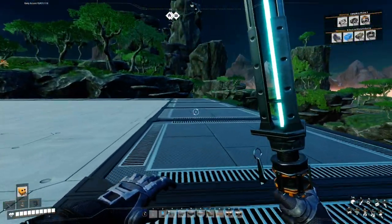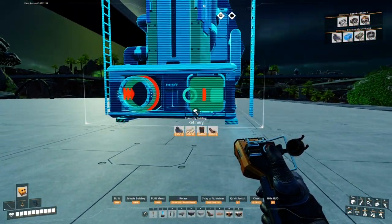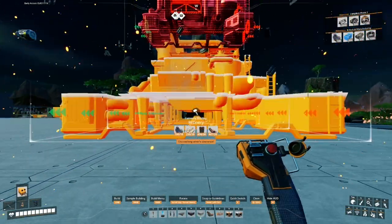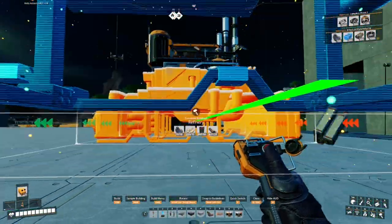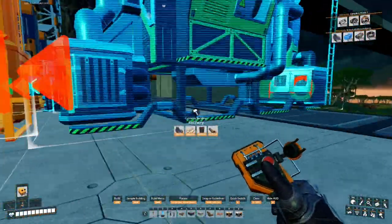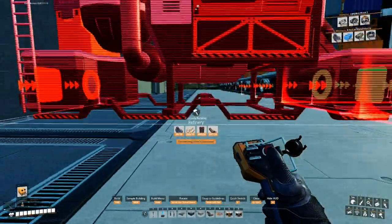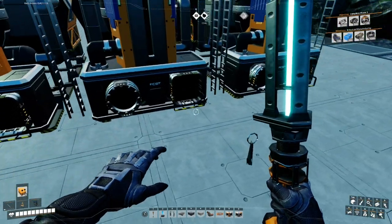With 300 oil per minute, we can craft 10 refineries. We're going to start right here and build them all the way down - three, four, five, six, seven, eight, nine, and ten. Making sure all outputs are facing the right direction, and we are looking good.